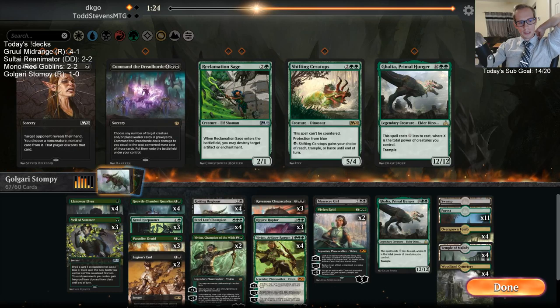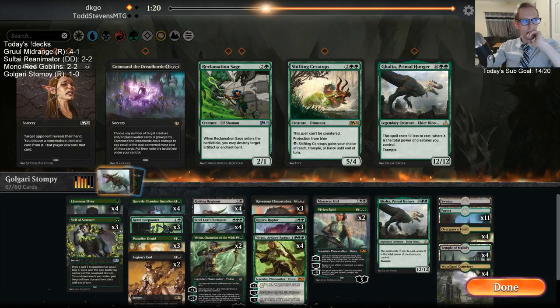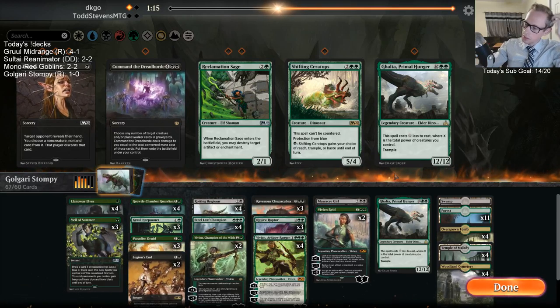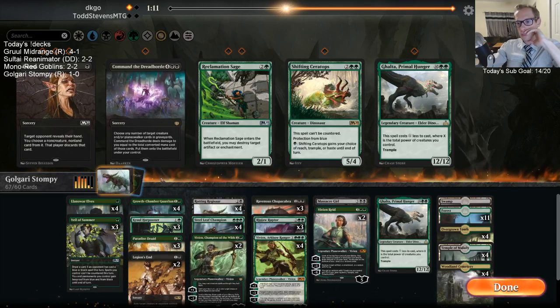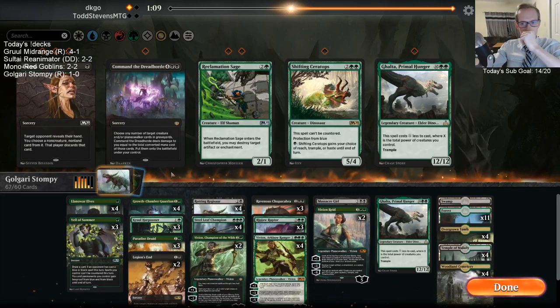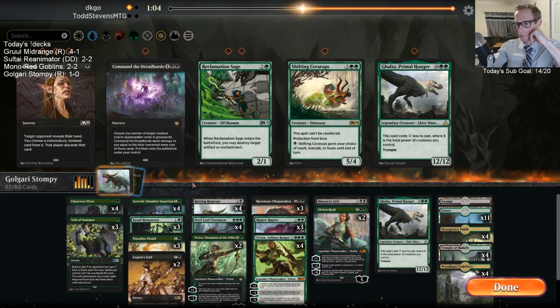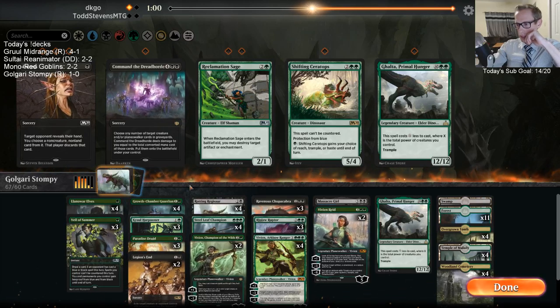Is Duress worth playing to try to grab that Nissa? Against this deck, every time I bring in Duress, they just don't have the spell in hand, and then they draw a spell right afterwards. That never works.